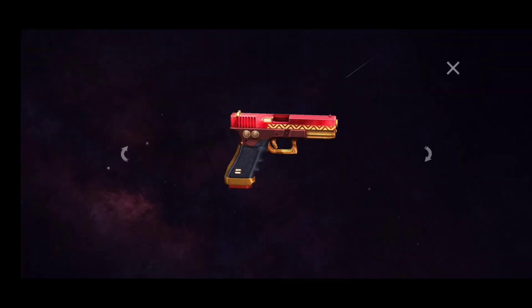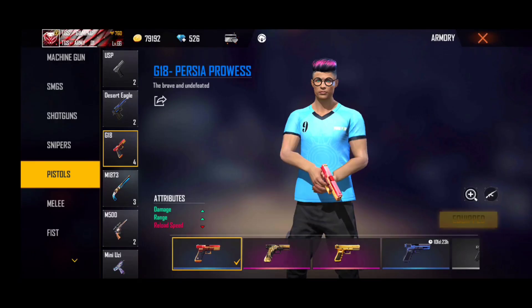Let's talk about it. The damage is in plus. Reload speed is minus. We can give the G18 gun skin. Give the gun skin at a top-up armor. If you give the top-up event, give the top-up amount to you.